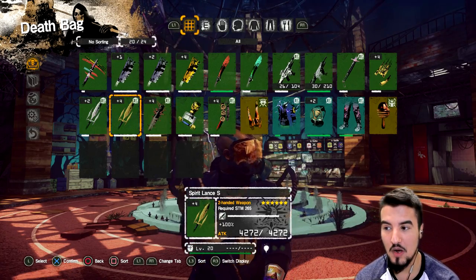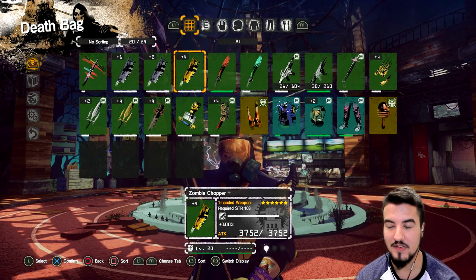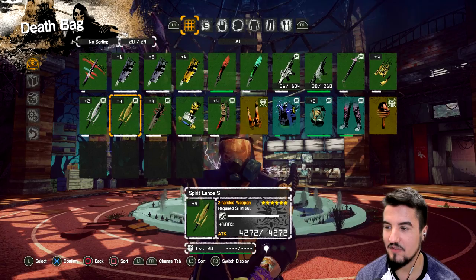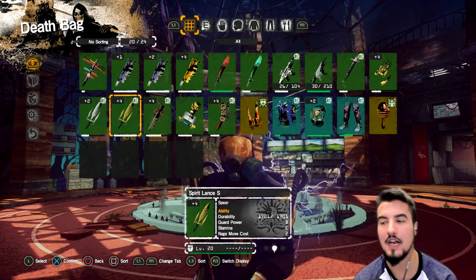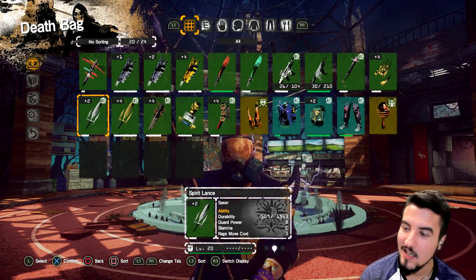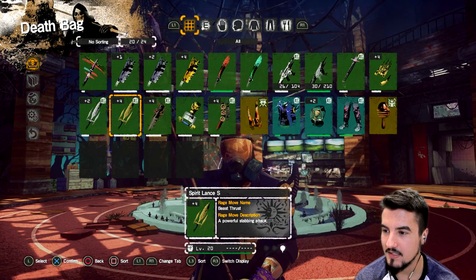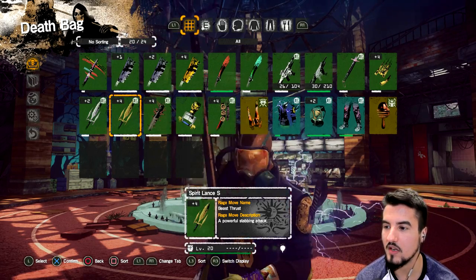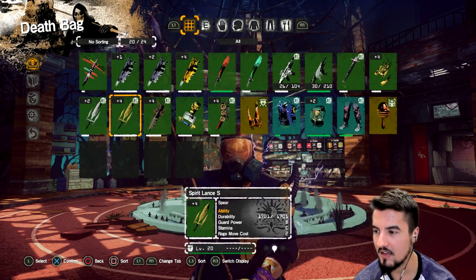The God Slayer version does a whopping 4,000 damage. This does almost - no, not even close to the same; it's like almost a 700 difference. Anyways, this one has 170 durability, guard against B, stamina all the same. Wait - its rage move cost gets nullified! I didn't know that. It's still Beast Thrust and it's a powerful stab, but it's weird that the rage move cost gets lowered. Neat.